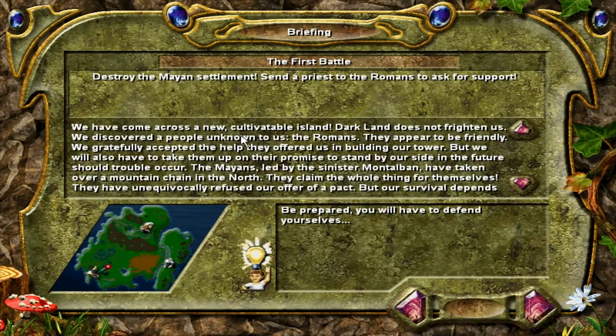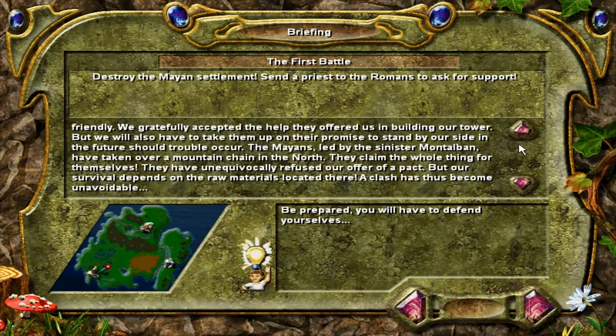We discovered a people unknown to us, the Romans. They appear to be friendly, and we gratefully accepted the help they offered us in building our tower. But we will also have to take them up on their promise to stand by our side should trouble occur. The Mayans, led by the sinister Montalban, have taken over a mountain chain in the north. They claim the whole thing for themselves and have refused our offer of a pact, but our survival depends on the raw materials located there. A clash has thus become unavoidable.